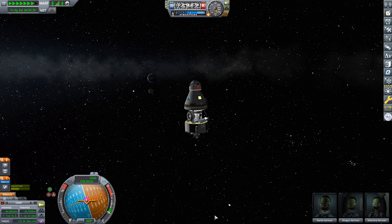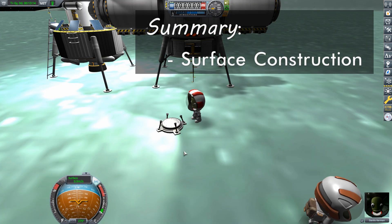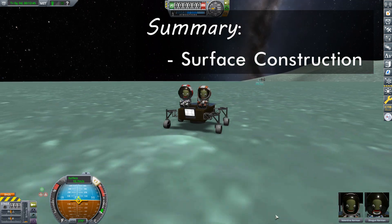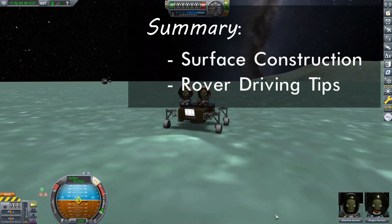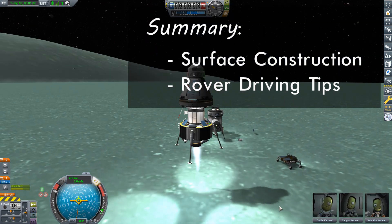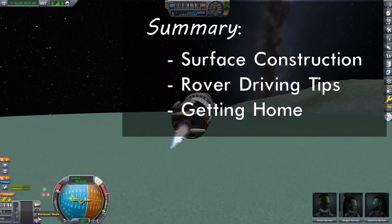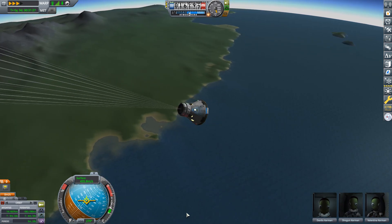While the crew enjoy the ride back, let me go over the main takeaways from this episode. The main topic was using construction mode on the surface, especially the value of the ground anchor part to get you started — remember it must be placed by a Kerbal, not just dropped from inventory. I then took the newly built rover for a spin to collect more science in another biome and discussed driving tips, in particular the advantage of switching reaction wheels to SAS only, especially on low-gravity worlds. Finally, I took a quick look at how to return our crew back to the surface of Kerbin. I hope you found it useful and I'll see you for the next one. Thank you.